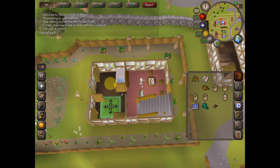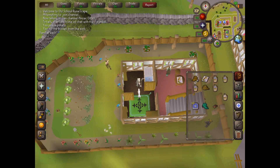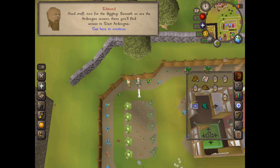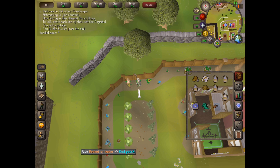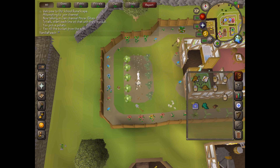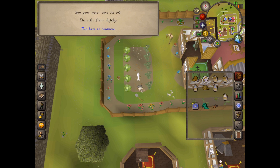Now we fill up our buckets in the sink, then talk to Edmund again. We've got the gas mask and he's telling us about the sewers. Now we use our water with the mud patch and continue to use more water with the mud patch, because it needs to get softer so that we can dig our way into the sewer.